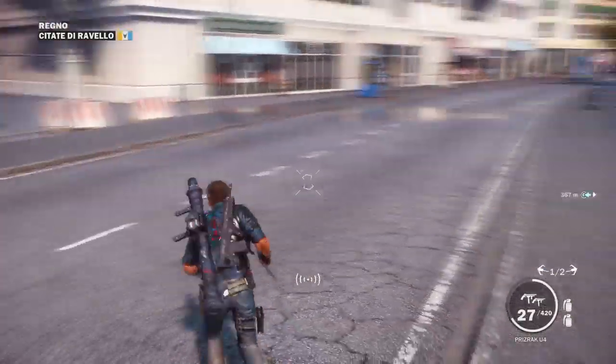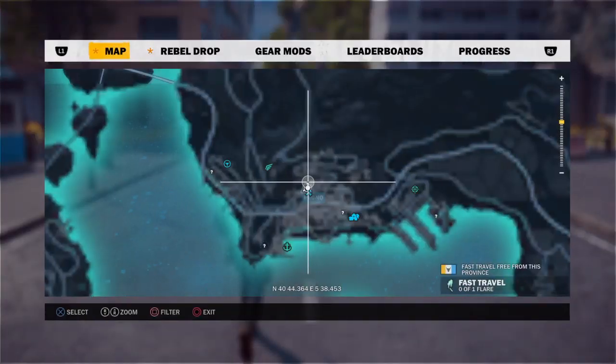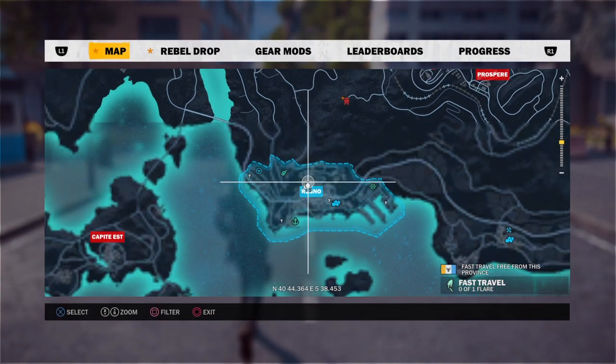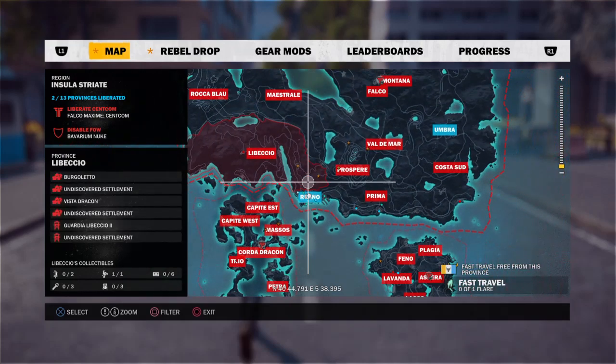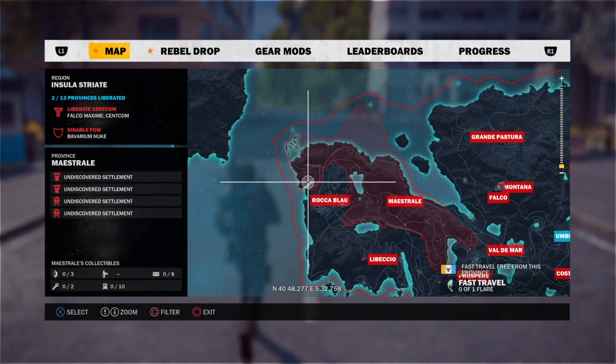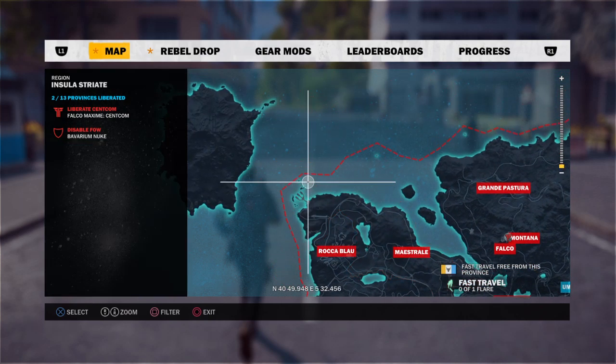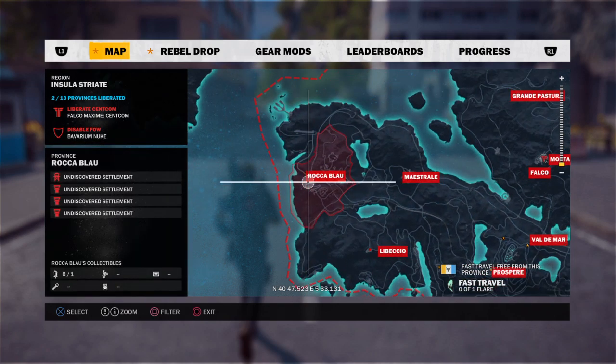There is no spawn location at this moment, but there is only one way to get this beast. You have to do seven daredevil jumps in a car and when you do all seven, it gives you the monster truck into your rebel drop.